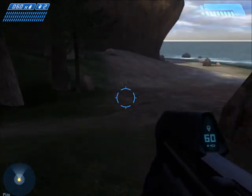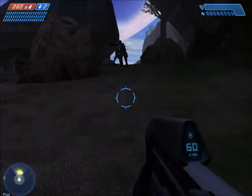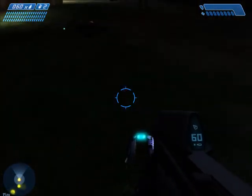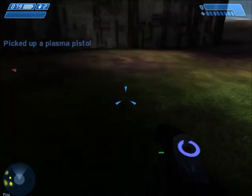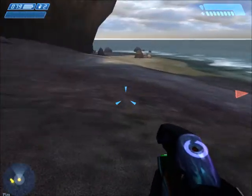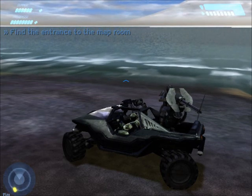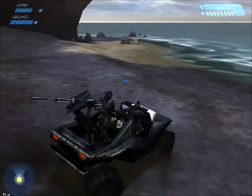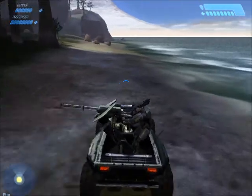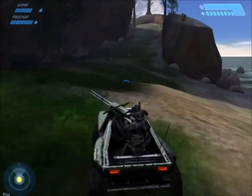We'll hold on to the weapons we have for the moment. Actually, we won't because we don't have much ammo on this thing. I'll take one of these. If we come across another SMG along the way, we might grab it. Let's go find the map room that will show us the location of Halo's control center. For now we'll use the plasma pistol and our regular pistol, which I basically hold on to for dear life.